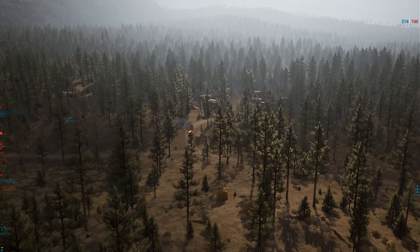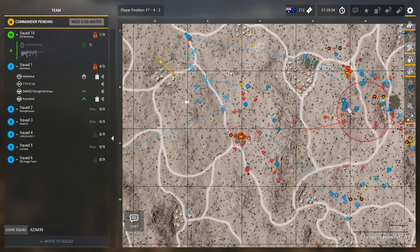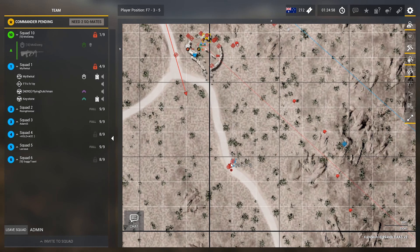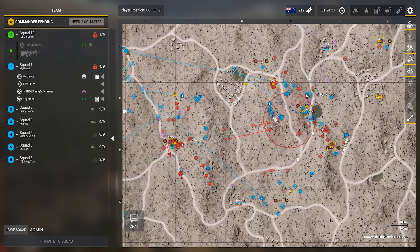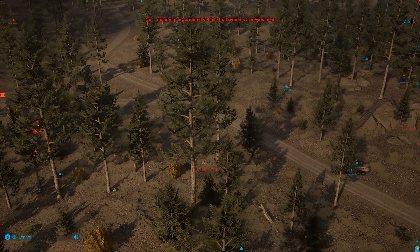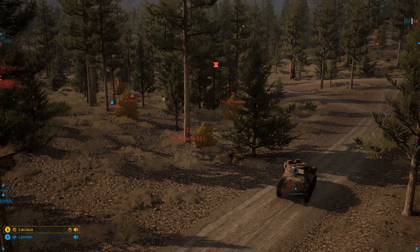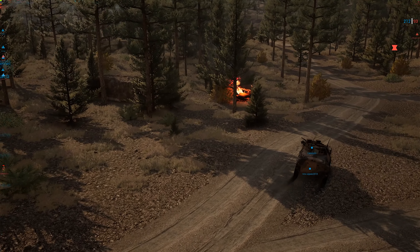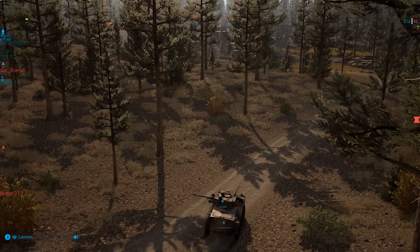That was actually incredibly lucky for the Abrams because they were tracked. Really good on Keystone to keep the target acquisition during that whole engagement — because when you lose a track it's actually very hard to figure out where your target is as the tank spins around. Fantastic work by the Abrams crew. Honestly, even though the T-62 has gone down, the T-62 has done extremely well out of all the tanks and vehicles on the map — that T-62 has played the best.